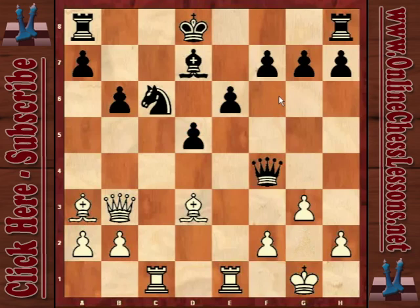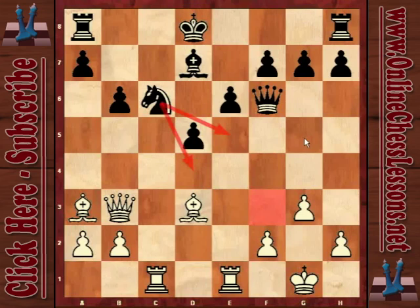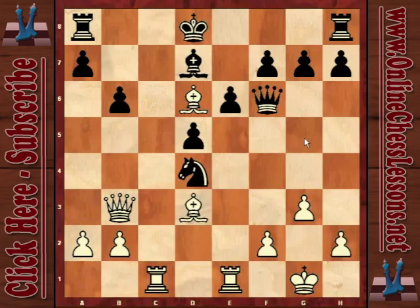So he played king d8, then g3, queen f6. Now he also has some threats — he's tried to play knight e4 or knight e5 and knight f3 check and take on e1. Bishop d6 prevents that. But my opponent played knight d4 anyway.